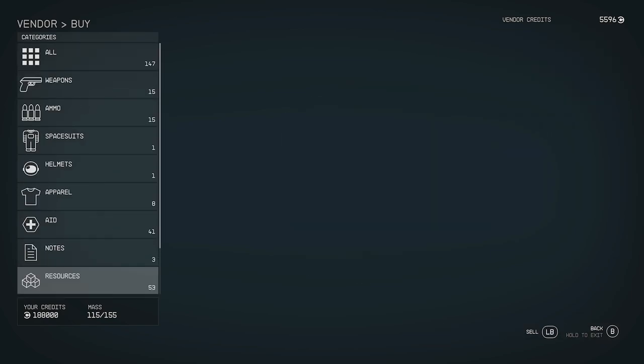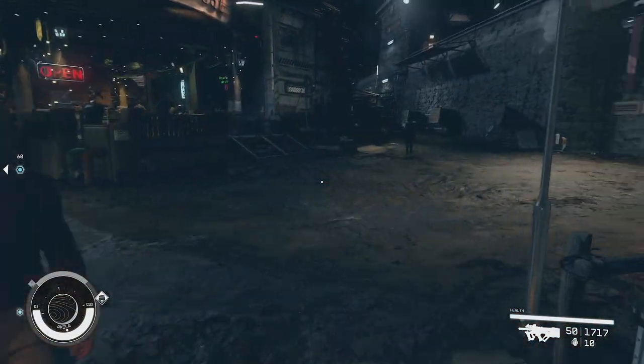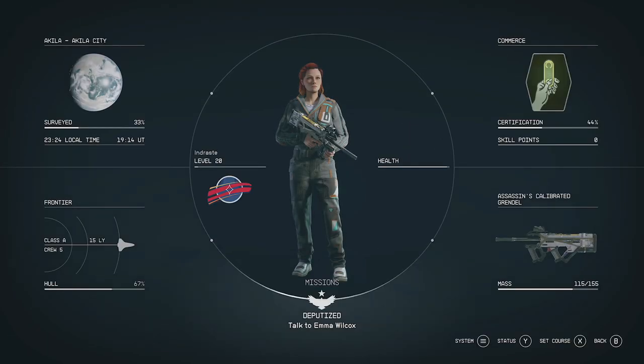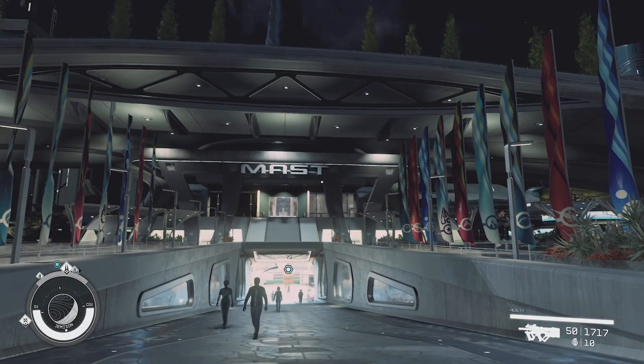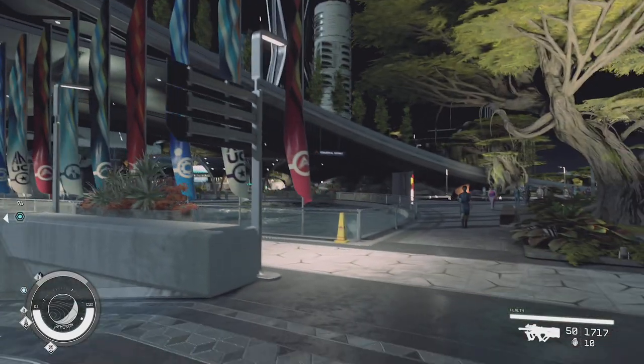Definitely more limited than the merchant I'm about to show you. So let's go ahead and pick up at the Mast in New Atlantis so I can show you where this is. As you're looking at the front of the Mast building, you can fast travel directly to where we are from space, which is quite handy.